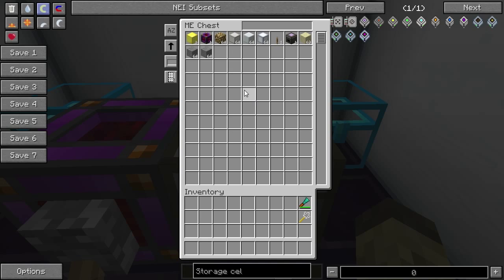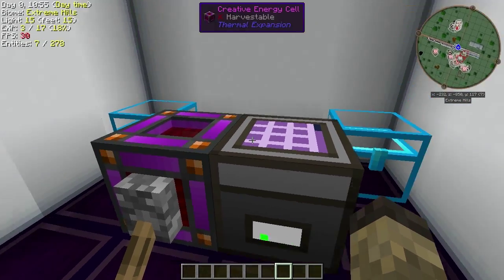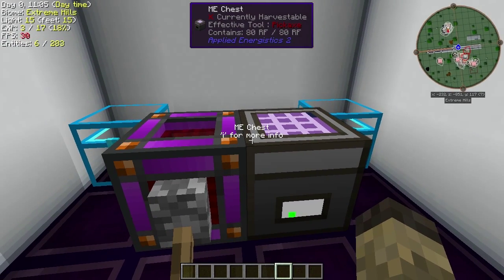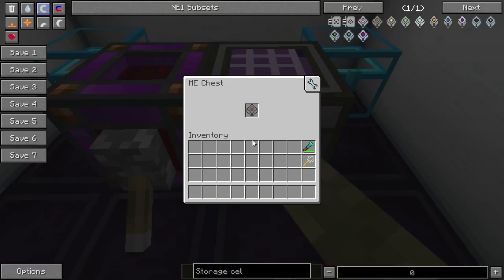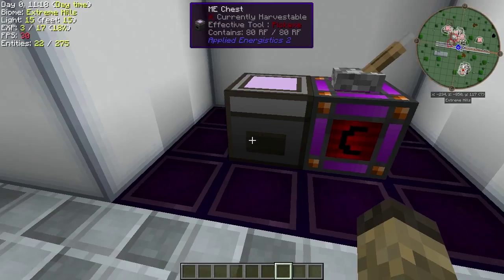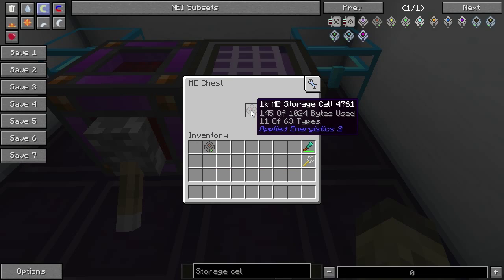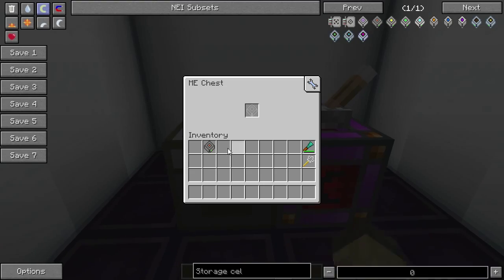You'll notice some flickering there — that's because it is pulling power into its internal buffer as we go. This would be more efficient if we had a power delivery system or ME master controller, but we don't need the master controller anymore. For anyone who hasn't used ME before and doesn't know what ME drives are about: if you switch the drives out, different stuff is in there. Switch them back, and it's the original stuff. So that's worth noting.